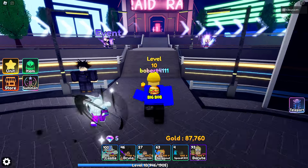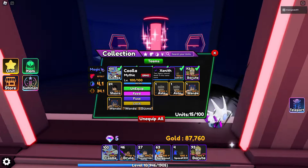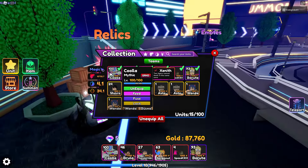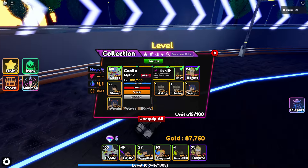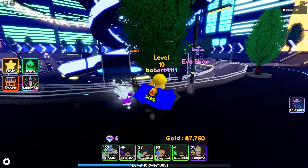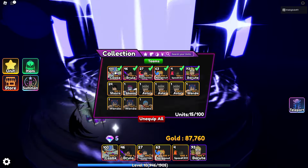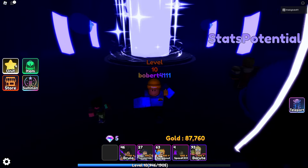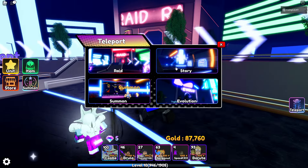Welcome back to another video. Today I'm going to be showcasing — I don't know how to say the person's name, and I don't even know anime so don't bully me. I'm going to be showing off the Zenith trait on this ground unit. It is also level 100, so it is max stats. I have not evolved it yet, but you can basically get the stats it would have if it was evolved. If you press 'use', it's plus 250 more damage — you can do the math on that.